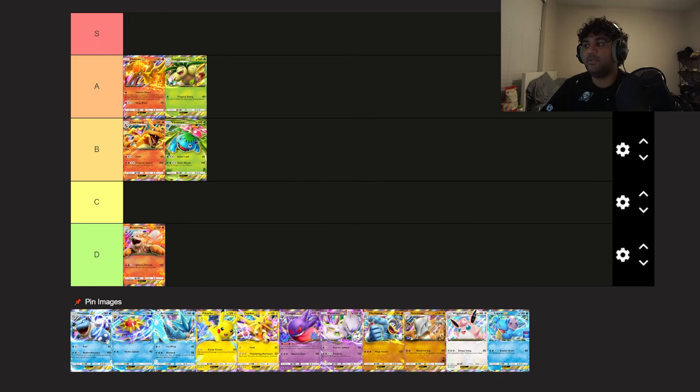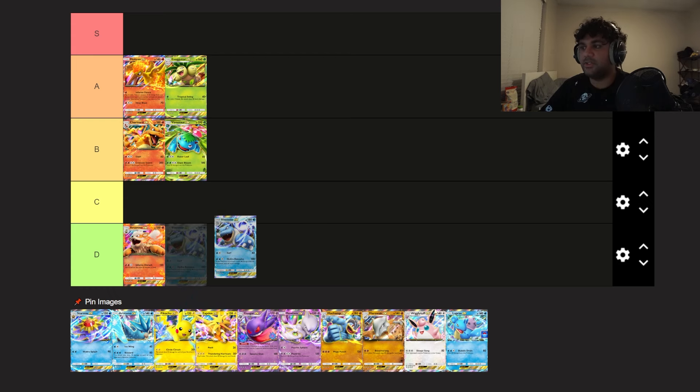Moltres — easy A tier, definitely better than Exeggutor in my opinion, might even be S tier, but I'll put it in A tier for now. Inferno Dance: flip three coins, put three energy anywhere you like on your bench — really strong for accelerating energy onto your Fire Pokémon. Solid A tier. I'm missing another copy of Moltres unfortunately, because I've been wanting to test the Moltres-Charizard deck more. Starting Moltres just feels insanely good — the best feeling ever.